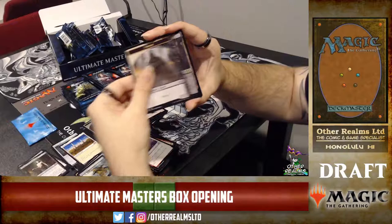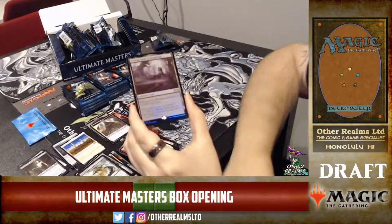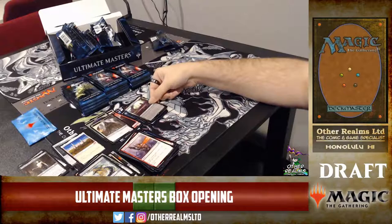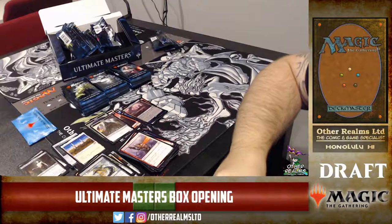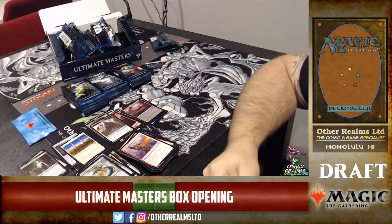Urborg, Tomb of Yawgmoth — nice. That card is very good: makes all lands swamps in addition to their other types, so it doesn't replace what they normally do. It combos pretty well with Filth. Cabal Coffers with Filth would be pretty sweet to see in the set, but I think they didn't want to make that combo — it'd be a little obnoxious to play against.